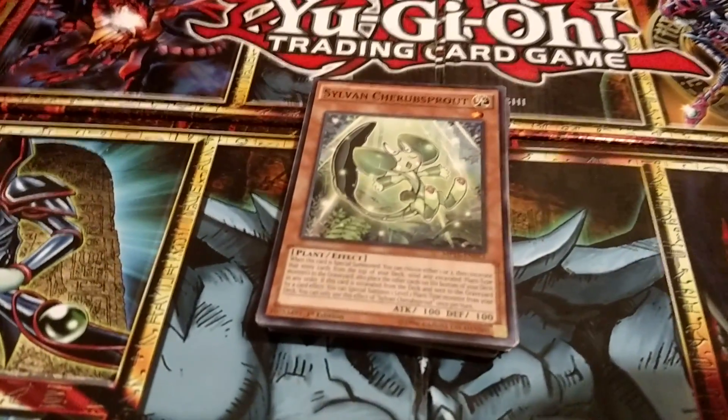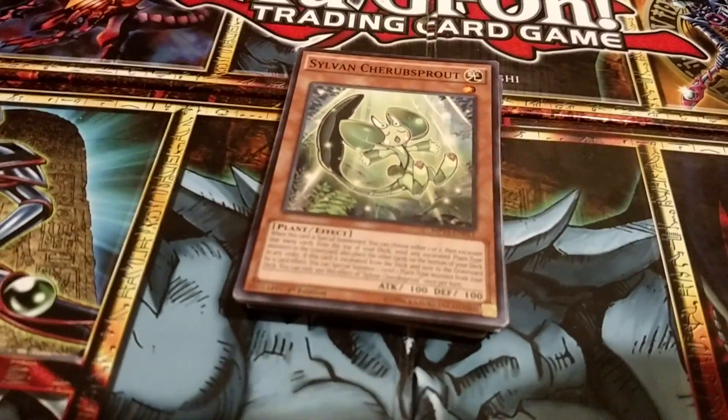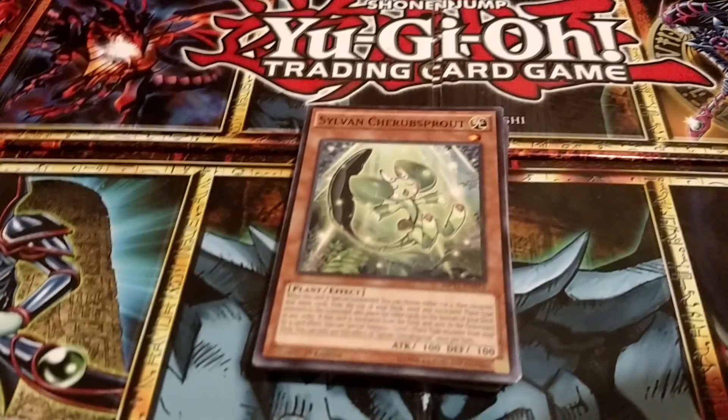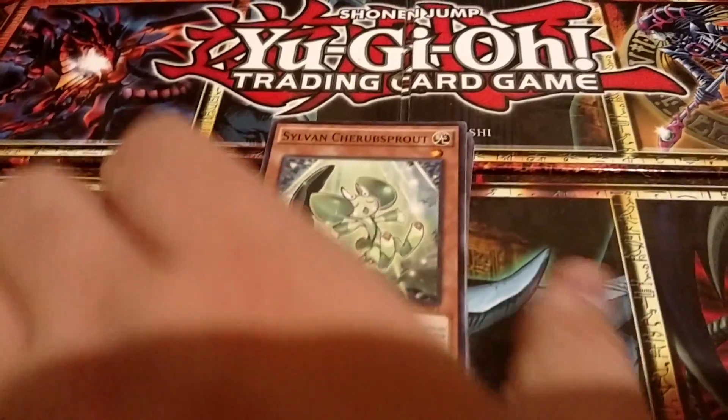This is Nasherkane coming with another deck profile I'll build for you guys. This one is a little bit different than my standard decks that I've been building in the past. It seems pretty effective — this is my Sylvan plant-based deck.